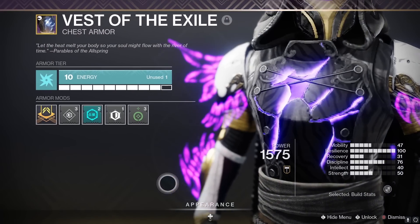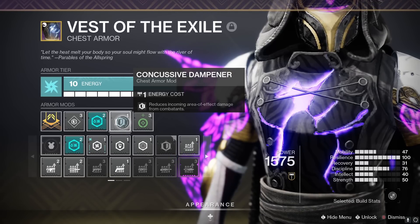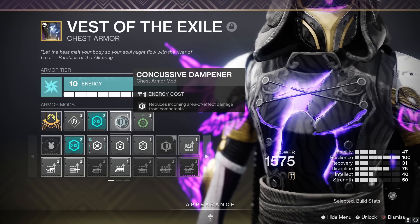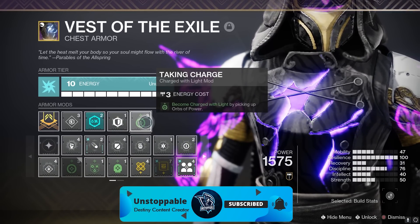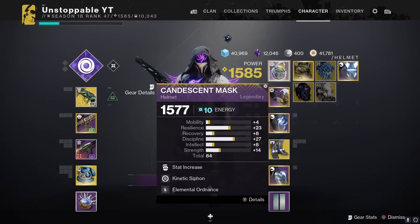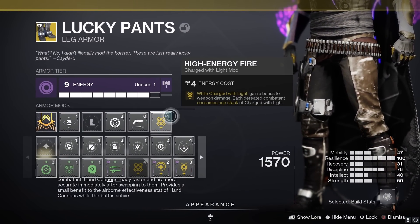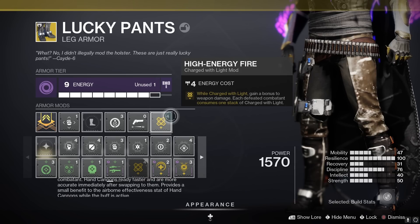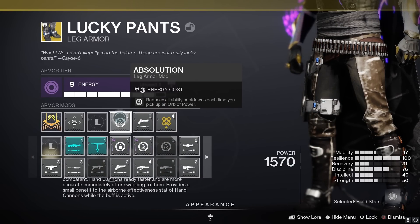On the chest piece we have a Resilience mod and Thermashock Plating so we take less damage, plus Concussive Dampener to reduce incoming area-of-effect damage from combatants. Then we have Taking Charge - this is crucial because we're getting those Orbs of Power from the helmet's Kinetic Siphon. Those turn into High Energy Fire - while Charged with Light, gain a bonus to weapon damage where each defeated combatant consumes one stack. This is insane with the Malfeasance. We also have Absolution, which reduces all cooldowns each time you pick up an orb.